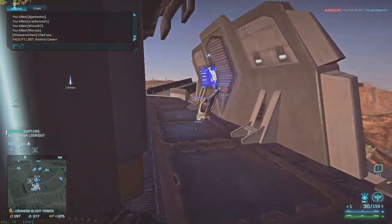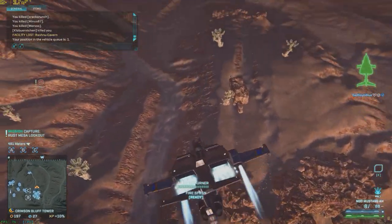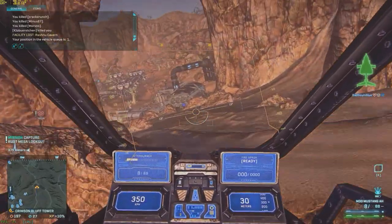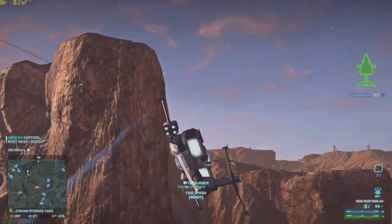I've been farming these guys there at Rust Mesa Lookout, and eventually they got me. I miscalculated a little bit. I thought there was only two guys locking on to me, and since I killed one of them, I only expected to get hit by one of those lock-ons, but unfortunately there was a third guy, so that's how it goes.